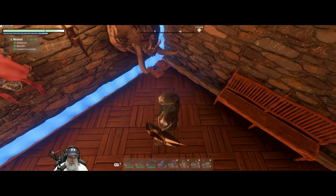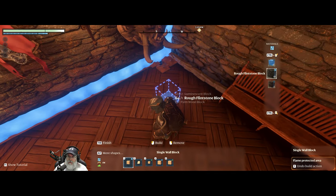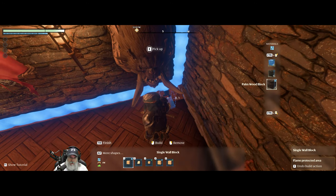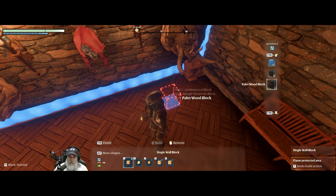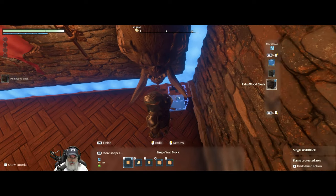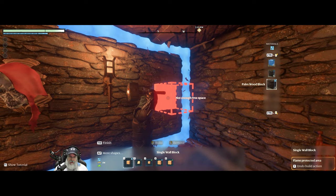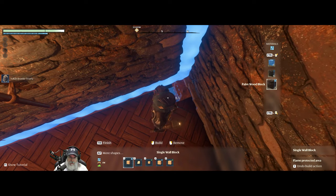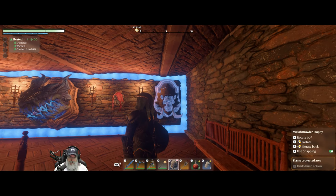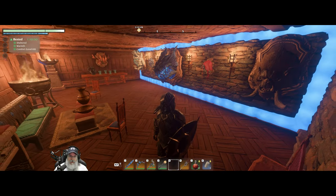Looks like I have a minor issue down here. We want palm wood — need to get that down inside of there. I have to pick this back up for a second. There we go. Looking good, man, looking good in here.